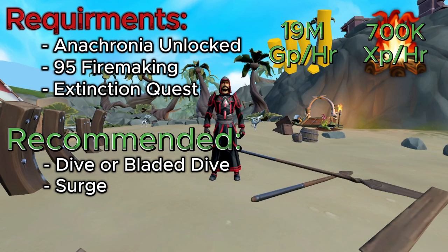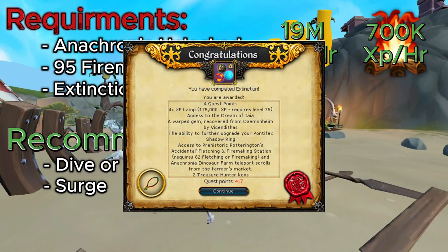As for the requirements, they are pretty steep. You're going to need Anachronia unlocked — all you have to do is run over by the archaeology guild, run a little north, find a ship, and go through a short tutorial for the island. You will also need 95 Firemaking, which is a little steep, but I can always make a video on how to gain a lot of XP with Firemaking in a short amount of time.